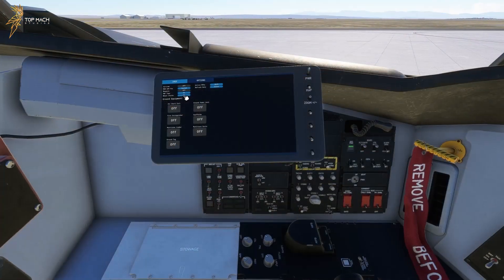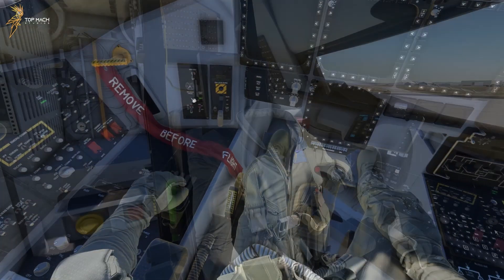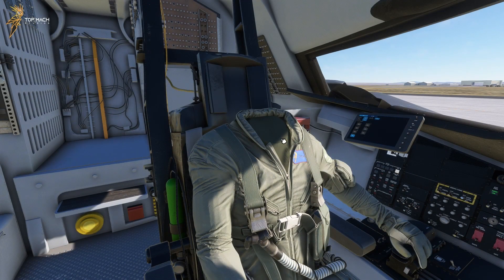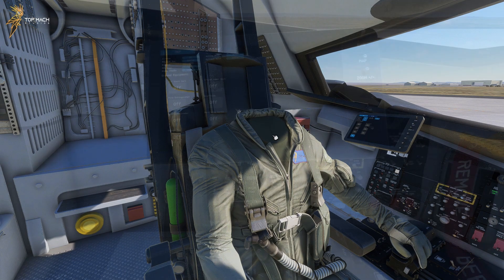Looking up from that, you have the aircrew toggle, making the pilot and mission commander visible in the cockpit. The pilot will spawn headless, but you can click the neck to toggle his head on for screenshots. If you click the same position again it should remove it, though you may need to adjust your camera slightly to get access to it.